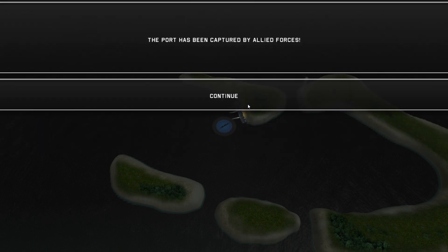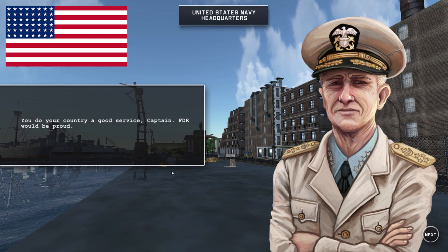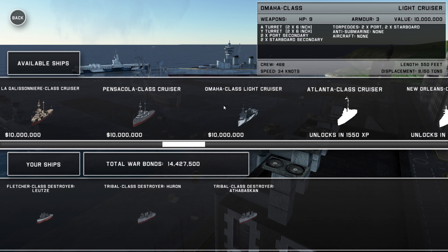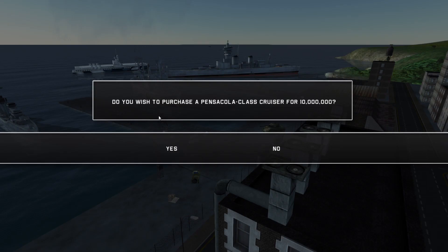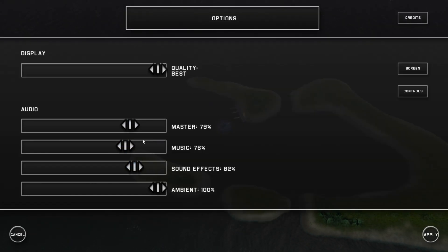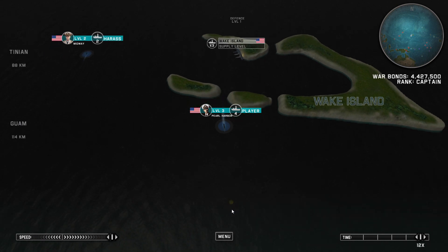Now I have access to the cruisers! 14 million - don't mind if I do! Let's complete our mission. FDR better be proud of me - I was more of a Theodore Roosevelt guy but FDR is a pretty cool dude. Let's see what we have in store on the biggest baddest ship possible. Look at the cannons on this beauty - we're definitely gonna get you. Wake Island is ours!